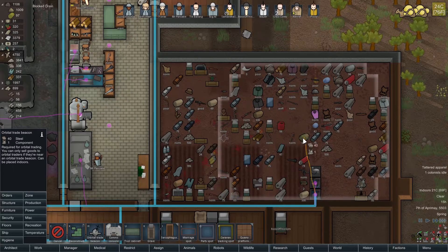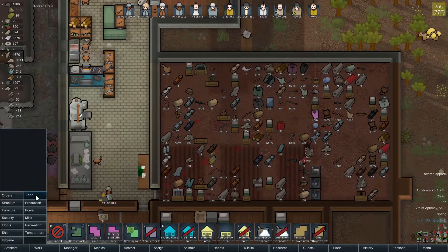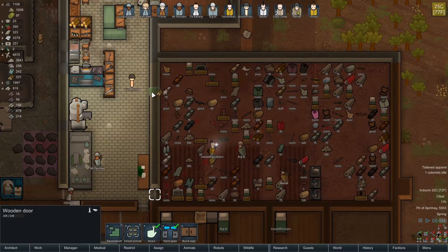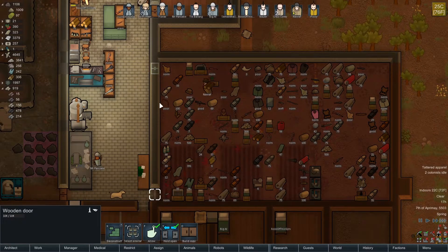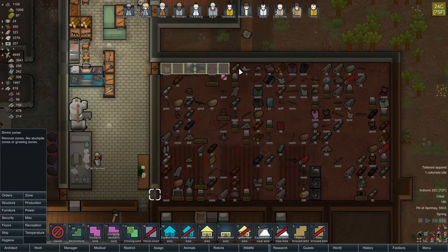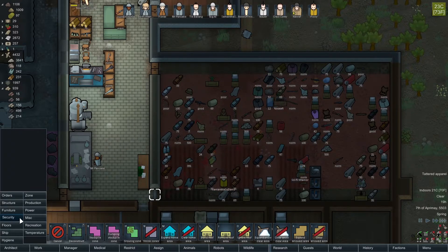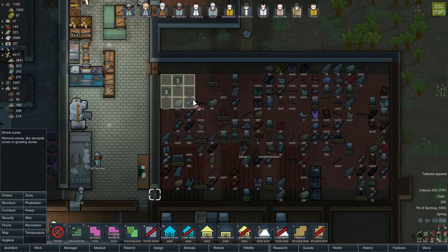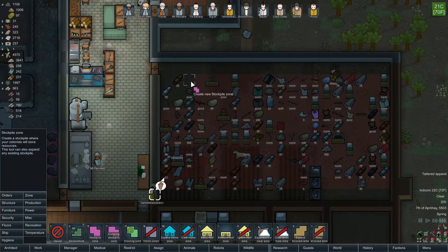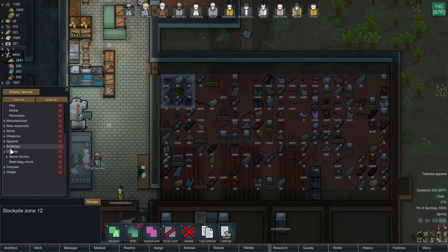Go ahead and put one there, and put one right there. Then what I want to do is actually cut out an area here - a dumping stockpile. And I'll put in yet another door over here. I think we will shrink this area here. Give me another stockpile, and all I want in this stockpile is manufactured items - I want furniture in here.